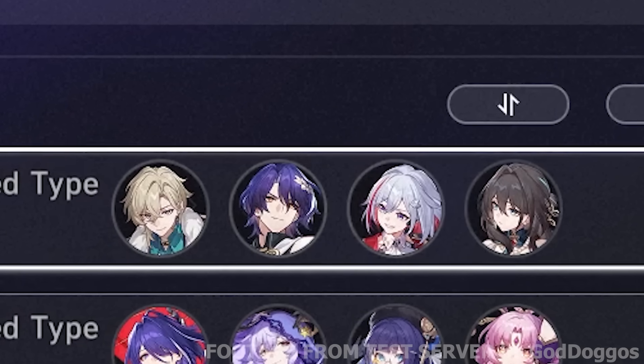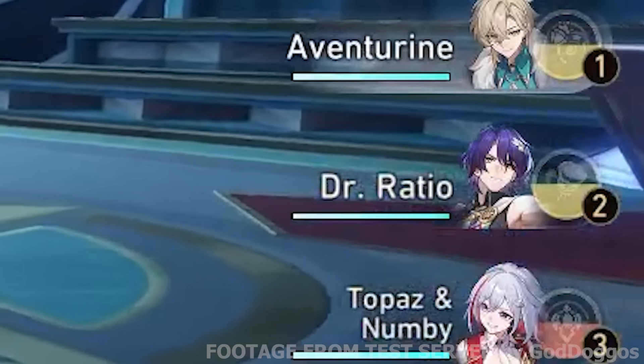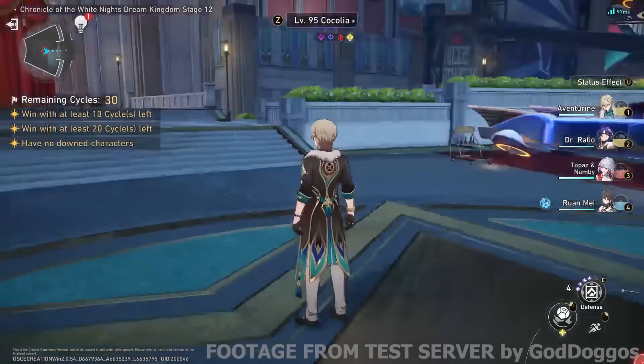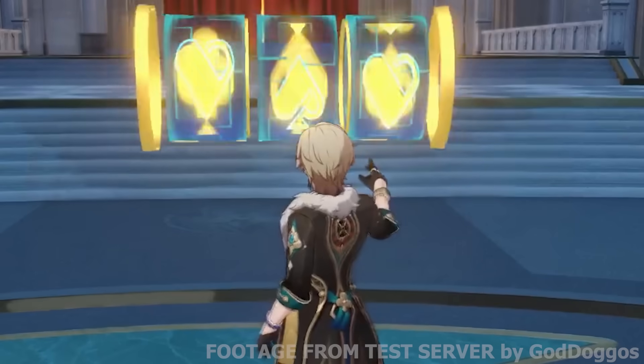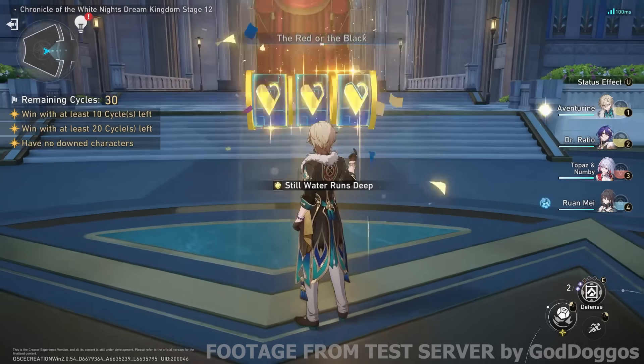Let's test him in his best setup. We've got a follow-up attack team featuring Ratio and Topaz, plus Robin, which is a premium choice here since the whole team including Aventurine deals damage. Let's look at Aventurine's technique first — it's like gacha. I got one of each the first time, which is terrible, but then three of a kind. When you get it, you start the game off with a team defense buff, which is kind of cute.